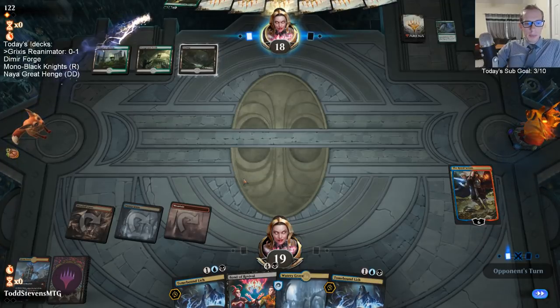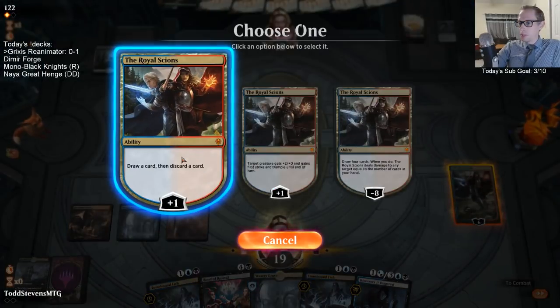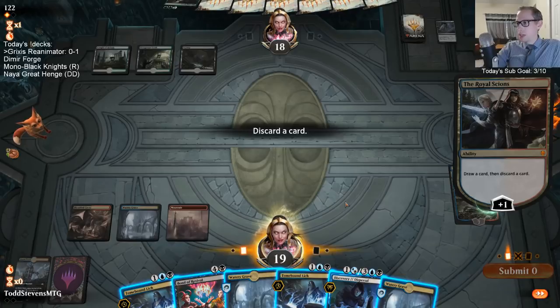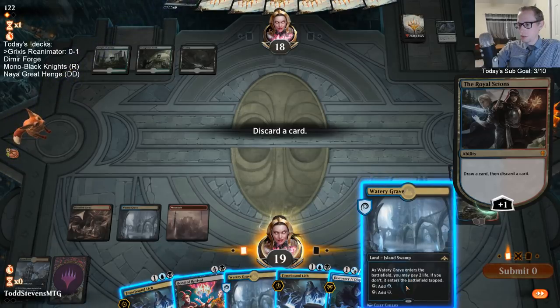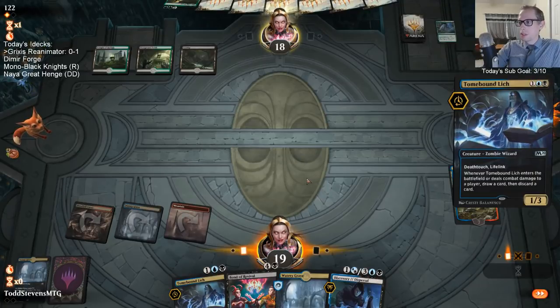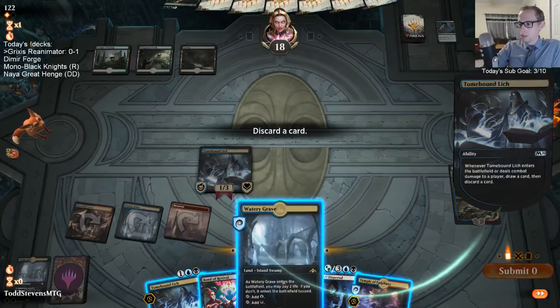Do you think Grixis or Sultai Reanimator will be better with more land options? They're pretty similar. Sultai, you get Tamiyo; Grixis, you have Royal Scions. With Grixis you can actually hard cast Dracuseth. They're pretty similar overall, so I don't know if there's necessarily one that stands out as the better option.